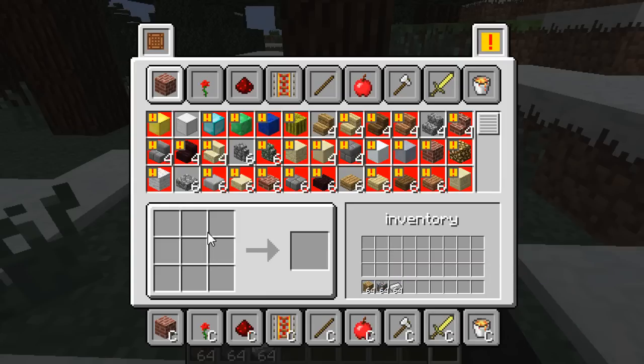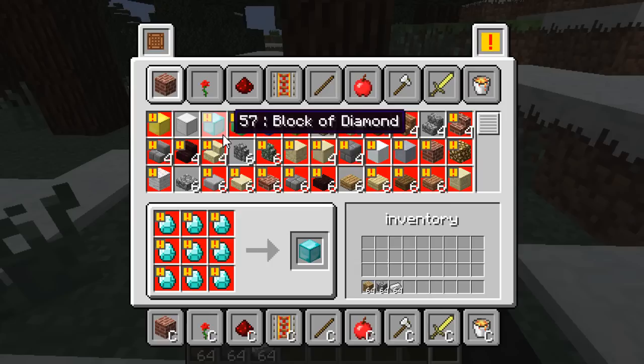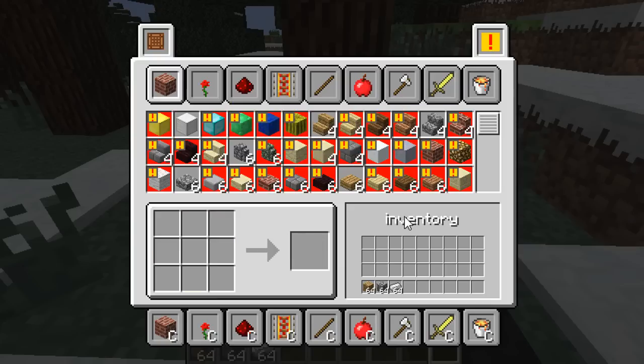It shows your inventory down here and also shows your way of crafting each item. If you hover over an item it will show you the recipe in the bottom left-hand corner, and the little exclamation marks tell you what you don't have or can't craft. In the top it tells you what you can't craft, and in the bottom where it shows the crafting recipe it shows what materials you don't have.